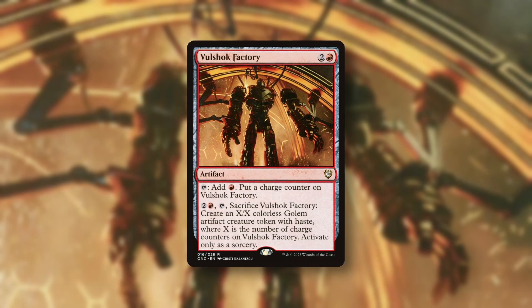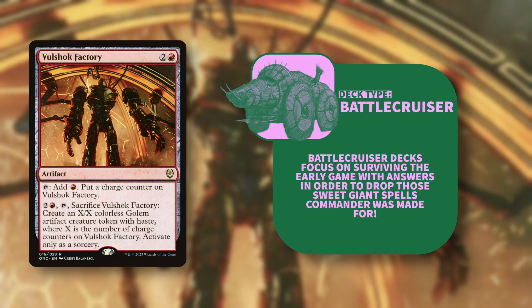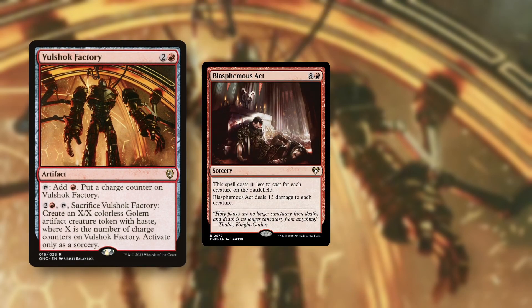So it's just a mana rock that turns into a giant creature late game. Big creatures can get killed easily and there's no evasion on this guy, but this doesn't seem bad in a battlecruiser deck because you're just trying to go late game anyway. It's a mana rock and it makes a late game threat — it works on both accounts. This also interacts really well with board wipes: you can drop a creature, board wipe, then sack this for however many charge counters you have, get an X/X, and smack someone's face.